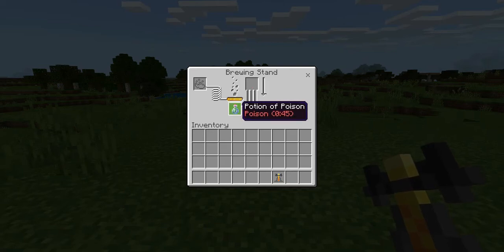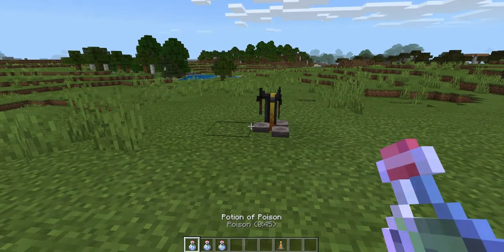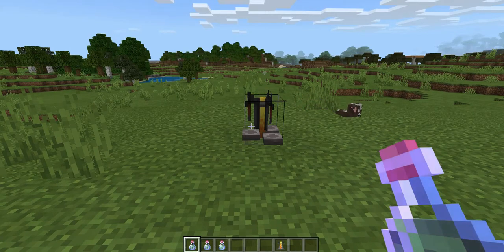Once this arrow reaches all the way down, you'll have your potions of poison. These potions poison yourself — they last for 45 seconds. Now on to how to make the potion of harming.